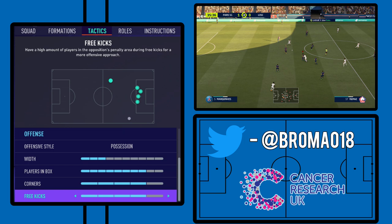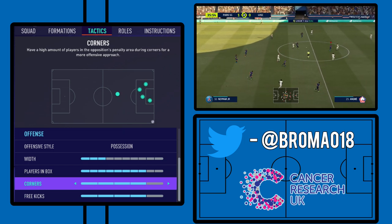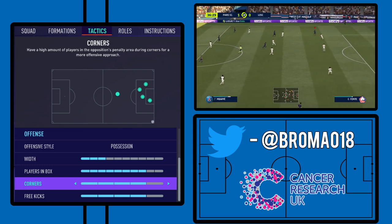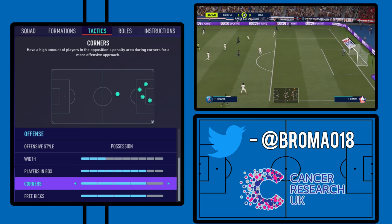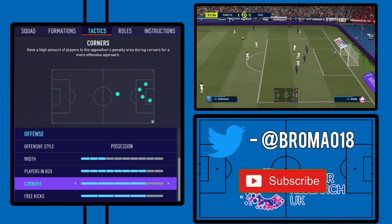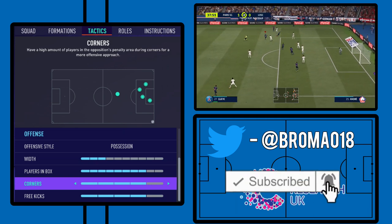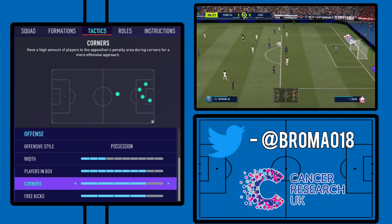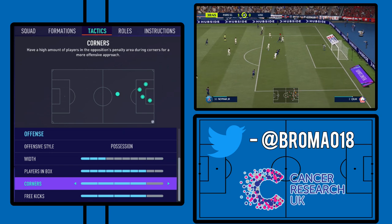With free kicks and corners, we move this up to four for both, because then we still have two to three men back — usually two men back and one on the edge of the area — but then you have another option in the box to cross to. It just makes it a little bit more effective and gives you more threat in those set-piece situations, which is always very handy.